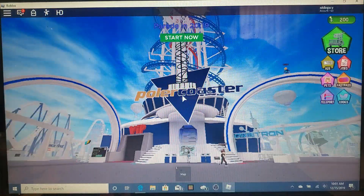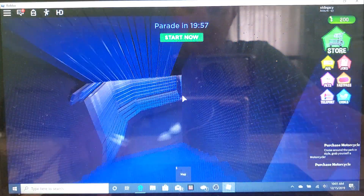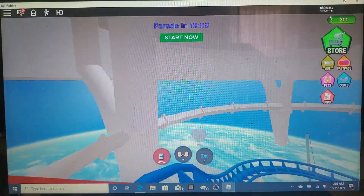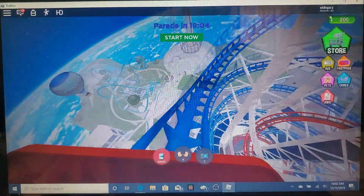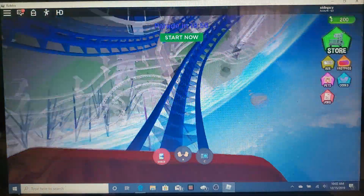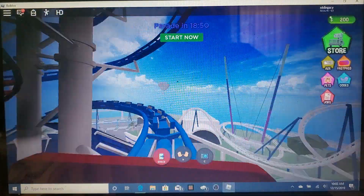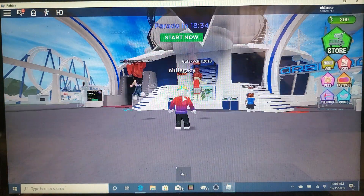We're going to ride the Polar Coaster first. I'm pretty sure this is an exact clone of the one at Roblox Point. There's a big drop, a little dive cut back, and an airtime hill. Unlike the Polar Coaster at Roblox Point, this one has four across seating.